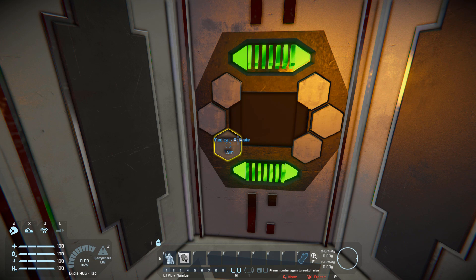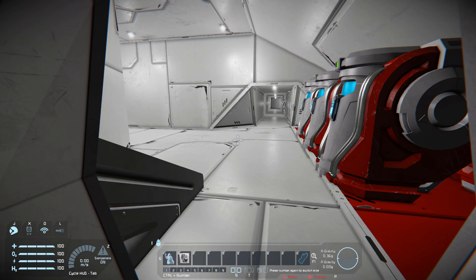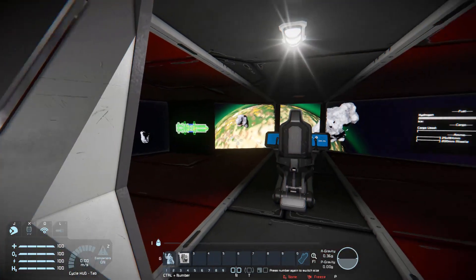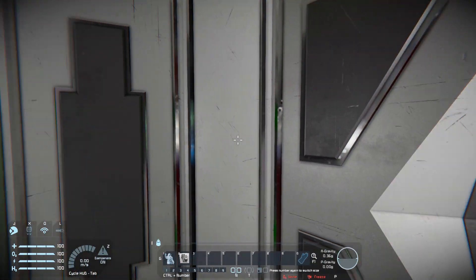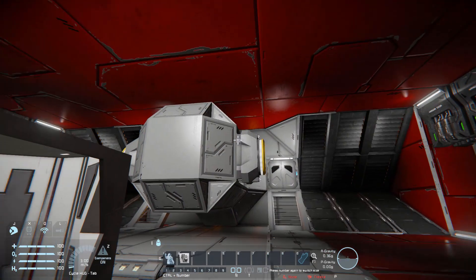If I want to go to the medical bay I can click this and go to the associated transporter in the medical bay. If I want to go straight to the bridge and drive this thing around, I go straight to the bridge. And if I want to go back to where I started, I can return to the hangar and here we are once again.